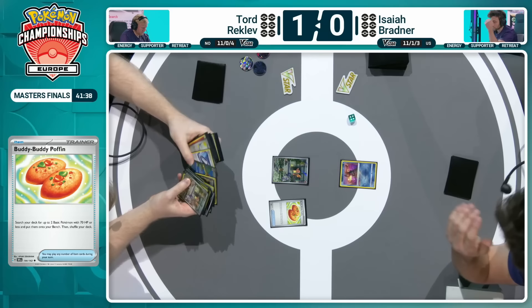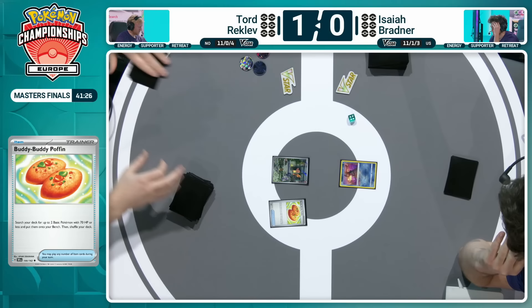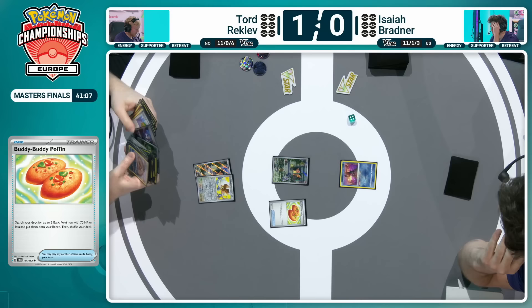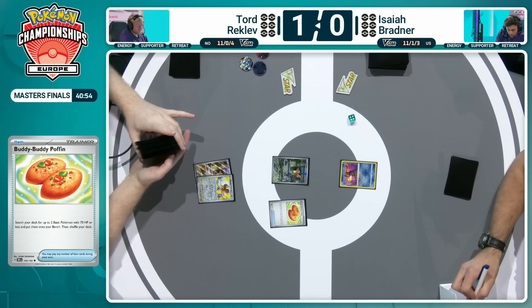Radiant Greninja, a better start than the Shuppet. But maybe in some matchups, you'd want to start with that Shuppet and try and disrupt the item cards early. On this occasion we'll probably be happy to get some draw going. By going second we'll be able to utilize a Cramorant Experiment in their first turn. Tord able to set up nice and wide with another Charmander coming down as well as that Pidgey. The Enveloping Shadow attack requires a Psychic Energy though, which Isaiah did not have in hand — just the Grass and Jet Energies available. Buddy Buddy Poffin has kicked things off for Tord, with double Charmander in play with that Pidgey as well.